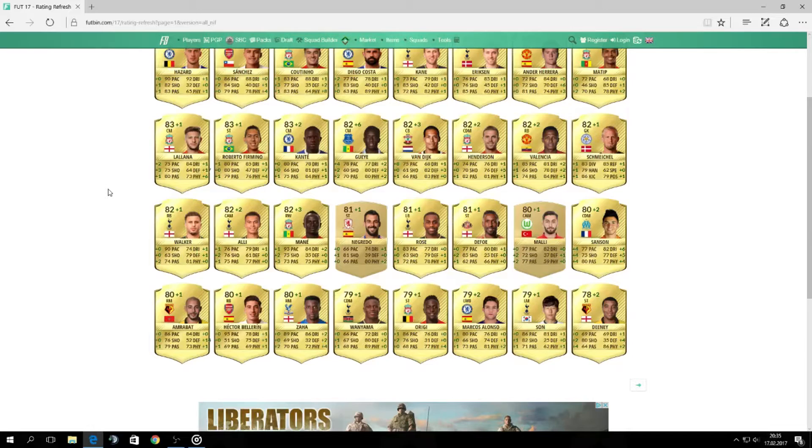Another player is Vanyama, center defensive mid from Spurs, got plus one — now 79 rated. These players just got plus one. So did Origi. Alonso got plus two, quite interesting.